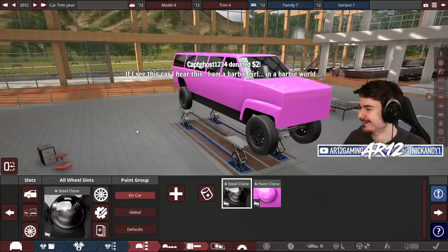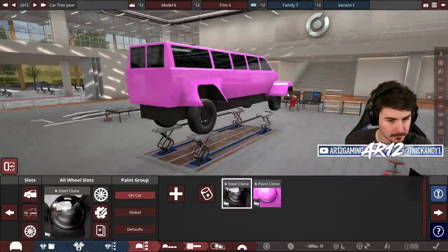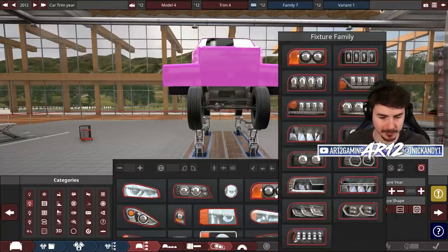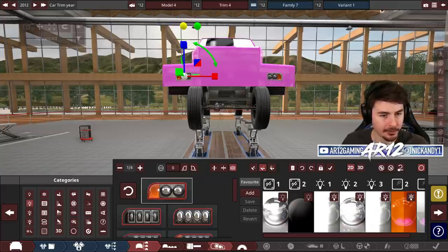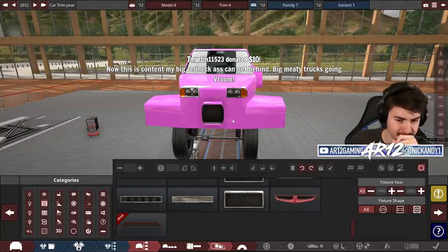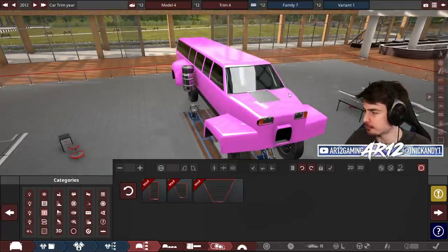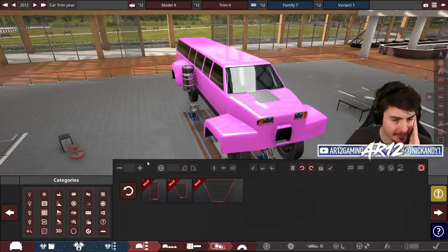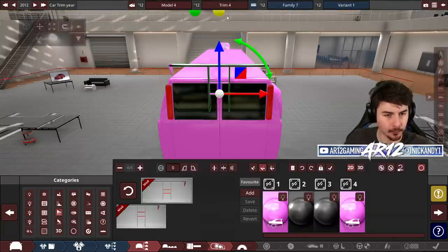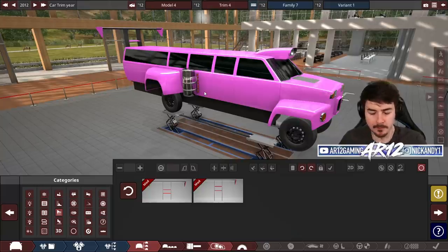I am a Barbie girl in a Barbie world. Can we make it wide body? Why does the game allow me to do these things? Can we do wide body in the rear as well? I can't even grab the wheel. Before we get into making this vehicle any taller, we do need to actually make it look pretty good. Time to get some lights on the vehicle. I am so sorry if you have nightmares — the car is screaming to get out. We've got the extra fuel, and we kind of look like a Land Rover Defender with this hood scoop. Downforce is also an integral part of every single vehicle.